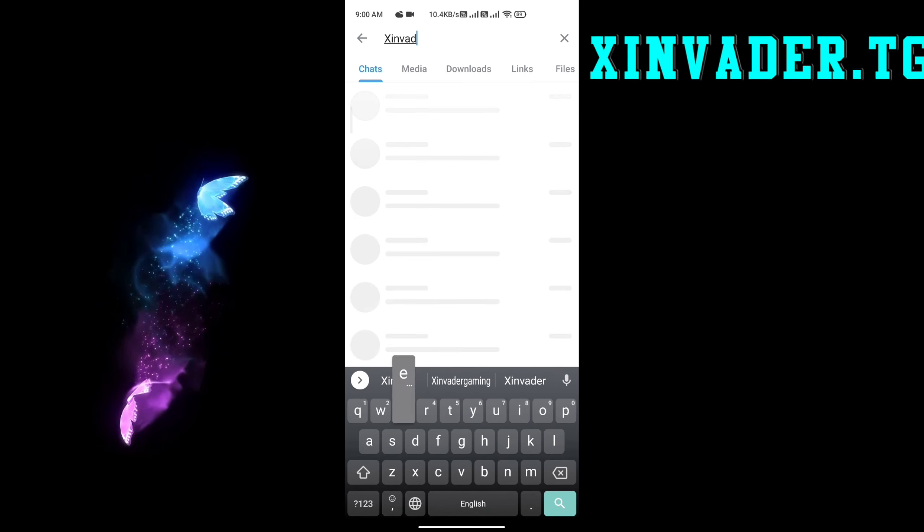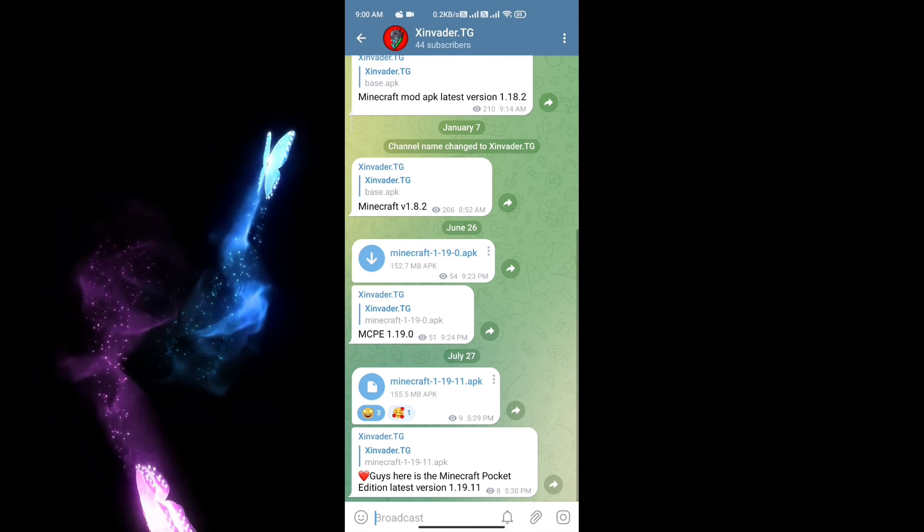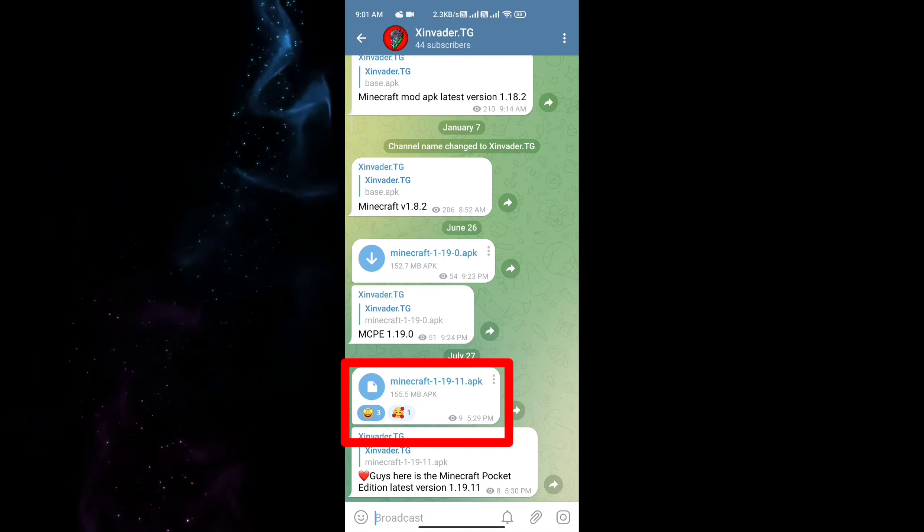After signing up, go to the search section and type 'xinvader.tg' and join my Telegram channel. The Minecraft mod APK for version 1.19.11 is available there.